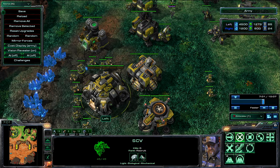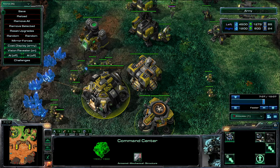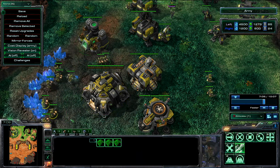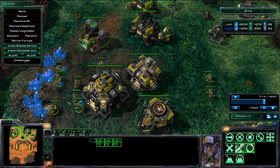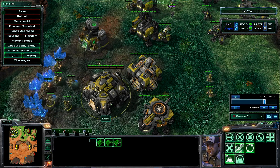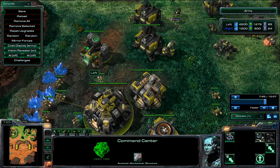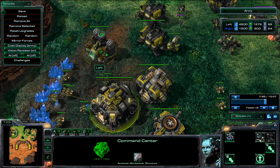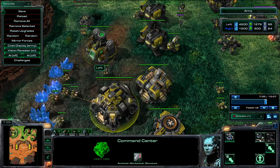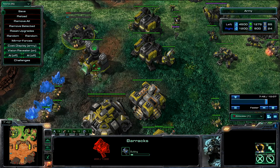You can start out by selecting the command center, which has the option to build more workers. Once you get those workers, you want to have them mine resources — just tell them to mine, they go and bring the minerals back. Then once you have a certain amount of minerals, you can start to build your buildings. Grab an SCV and tell them to construct a barracks. You can grab one SCV and tell them to start building your barracks — this is how you basically begin your game of StarCraft 2.